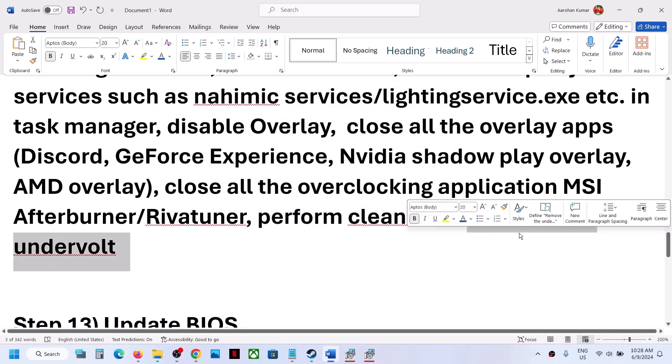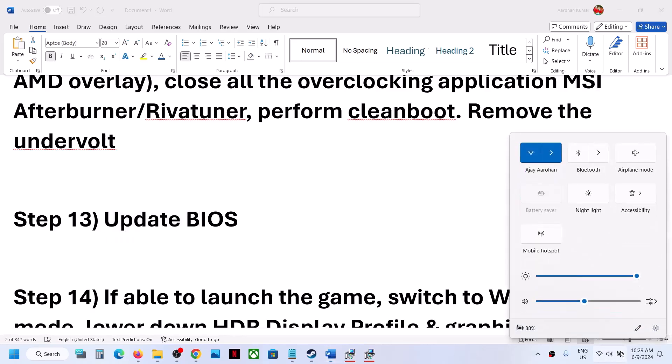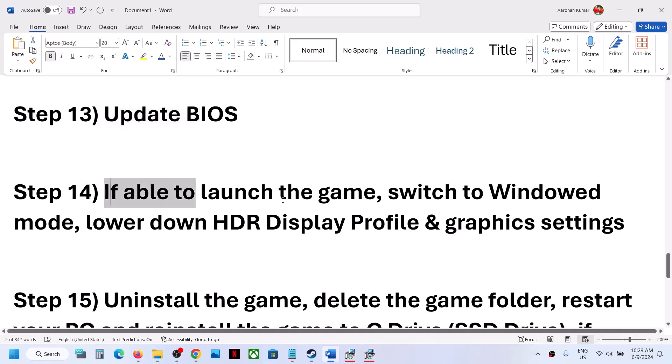The next step is to update your system BIOS. Go to your system manufacturer's website — Dell, Lenovo, or whichever brand you have — select your model number, find the latest BIOS update, and install it. For laptops, make sure the battery is above 10% and the AC adapter is connected before updating. During the BIOS update the system will restart — do not unplug the power cable. After the update, log in and launch the game.